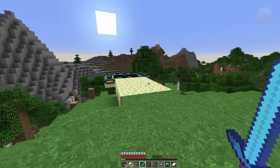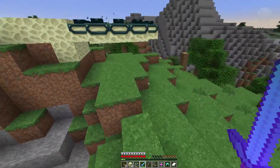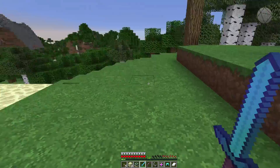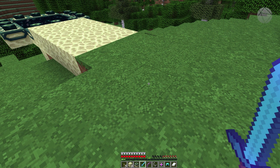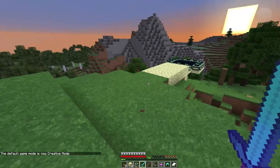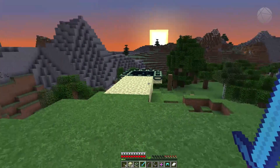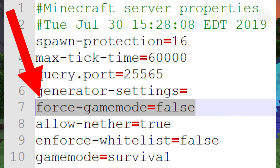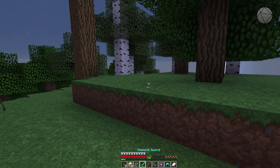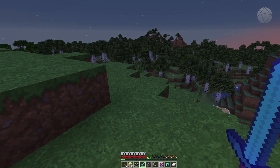Next is 'defaultgamemode'. When you join a server you're put into survival mode by default. If you want your server to always be creative mode, you type '/defaultgamemode creative' — now new players will spawn in creative mode without needing an admin to do it manually. There's also a setting in server.properties called 'force-game-mode' that changes your game mode to the default every time you join, regardless of what it was. If that setting is disabled, you'll stay in whatever mode you were in previously.